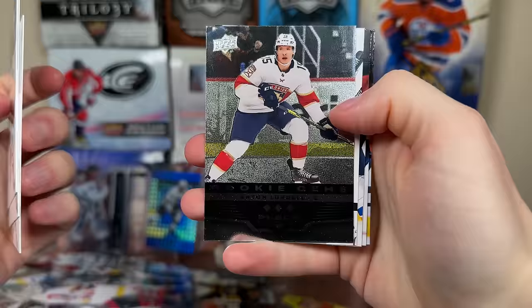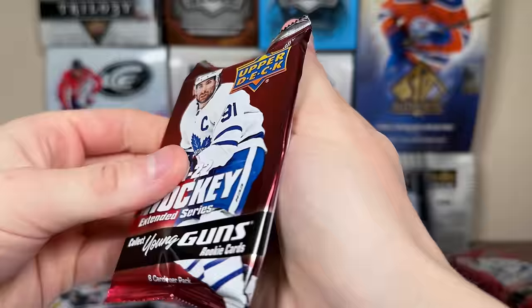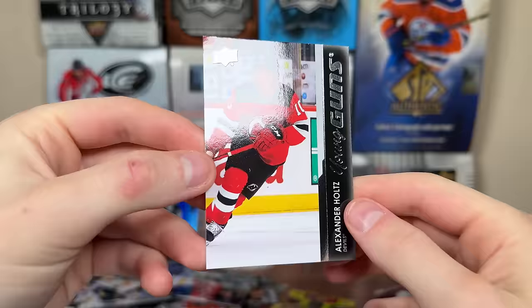We got Rookie Gems Triple Diamond of Lundell. Then a canvas of Andreas Johnsson. Should be getting six canvas Young Guns in here, maybe more if you include the black and white. Holtz Young Guns — who has had some inconsistencies with the Devils this year, but Jersey's been dealing with a lot of injuries. He definitely has some offensive skill and a really good shot.